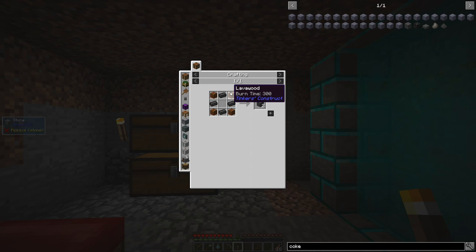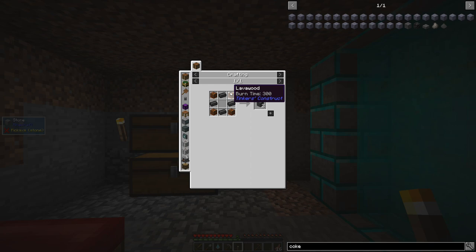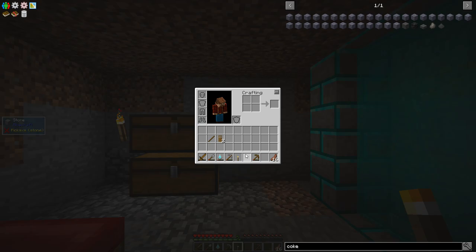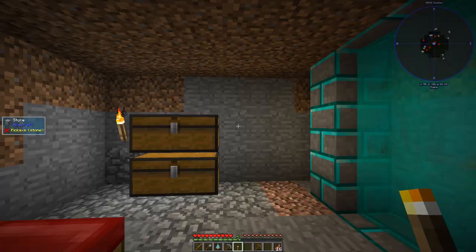And then lava wood - to do lava wood, we need half a bucket or a quarter of a bucket of lava poured over a dark plank inside a casting basin. So it sounds like we need to get some iron so we can make a bucket so we can start storing up lava to start working through that. So let me do a little bit of grinding off camera.